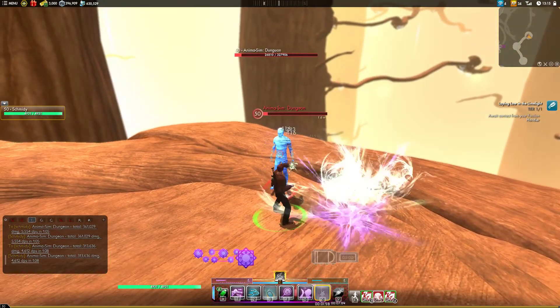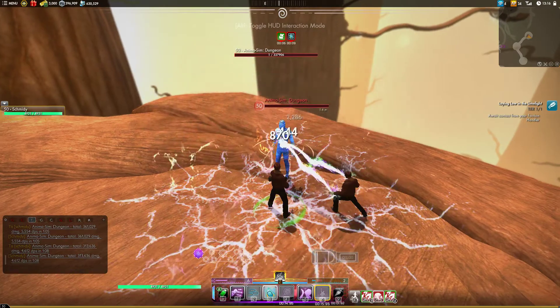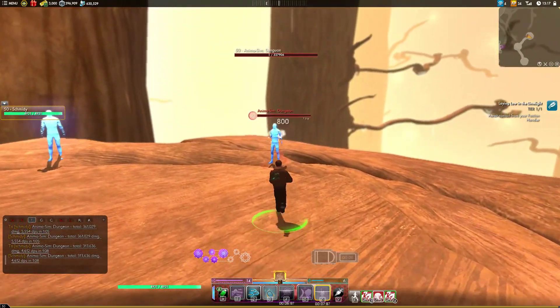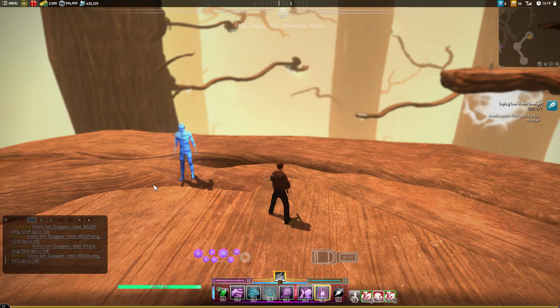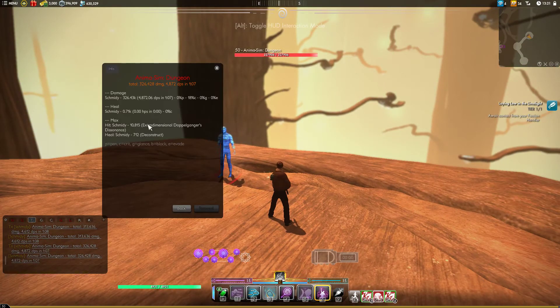We keep going with our rotation. Sort of back off them a little bit to try not to have this damage-over-time effect completely destroy our parse. Again, a pretty solid one — Extra Dimensional Doppelganger does our biggest hit again, but even despite that we are still doing nicely above 10 times our item power.